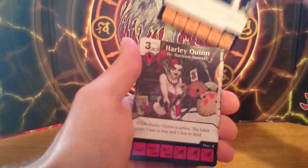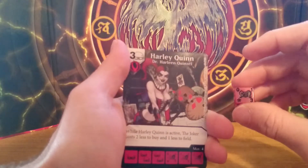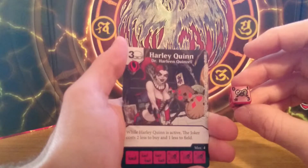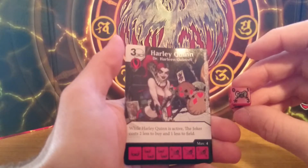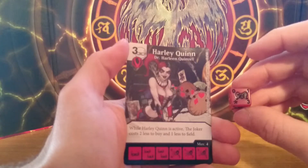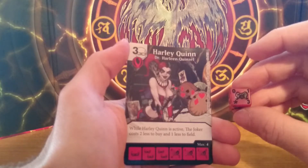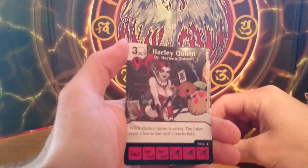Our next card is one of my favorite DC villains, so it's Harley Quinn. This one is just a common, 3 cost mass creature, villain. While Harley Quinn is active, the Joker costs 2 less to buy and 1 less to field. So I assume this one is pretty good in a Joker deck.